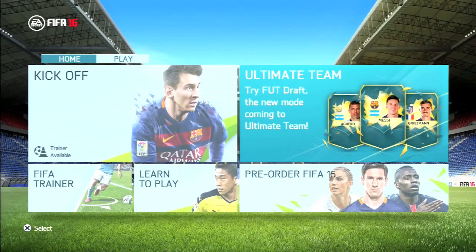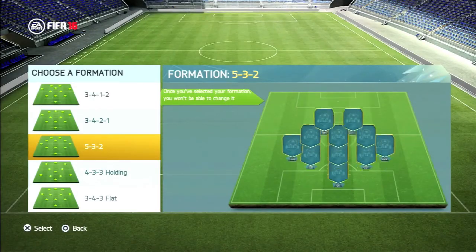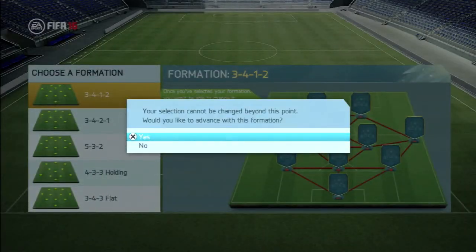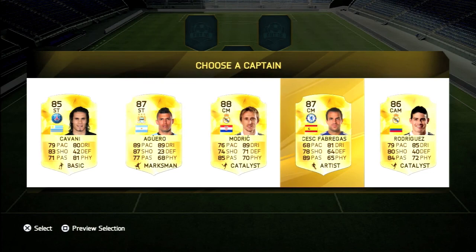Welcome to the third episode of my FIFA 16 boot draft series. In today's episode we're going to be starting off with picking our formation. It has to have either a left mid, a left wing, or left forward, so we pick the 3-4-1-2 formation as it does have a left mid.